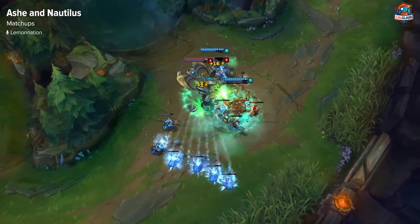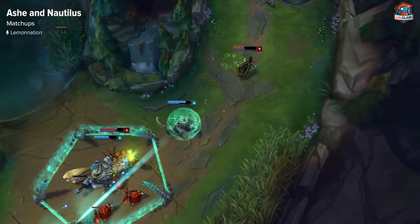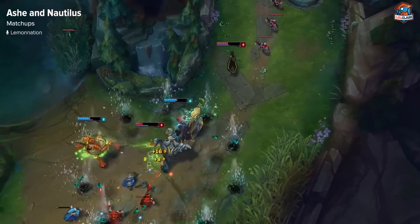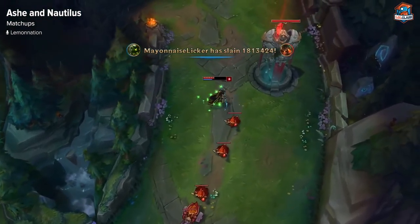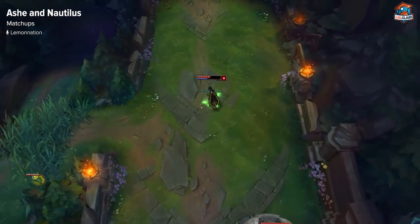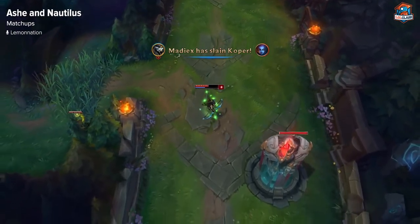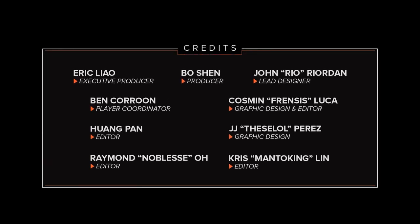Ashe versus Urgot is going to be very difficult for the Ashe. The first few levels you'll be okay, but once Urgot gets some levels he's going to start bullying super hard, and Ashe just doesn't have enough damage to deal with Urgot. The Urgot matchup is quite difficult and will probably just eventually overrun the Ashe. Ashe will also have quite a bit of issue with a lot of the common tank supports, like Alistar and Nautilus — the tankier supports are going to be more of an issue for Ashe, and she just doesn't have enough damage to deal with them.